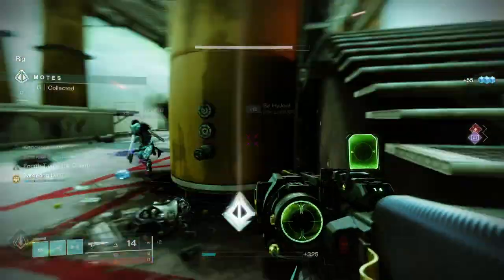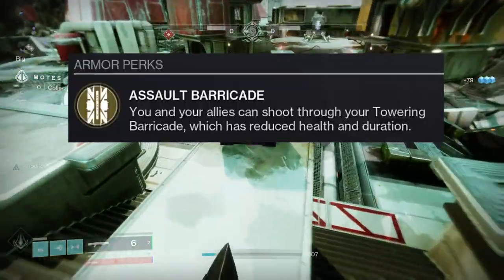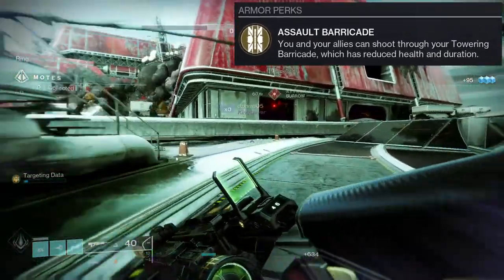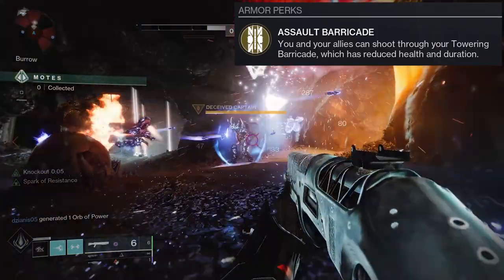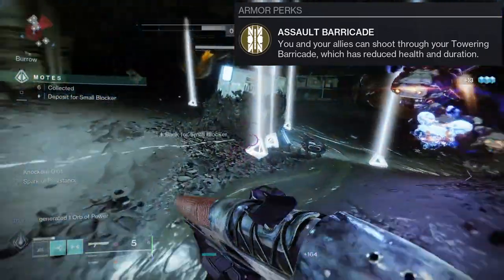Let's look at what this exotic does — Assault Barricade: you and your allies can shoot through your towering barricade, which has reduced health and duration. This exotic was a problem because it was actually super stupid. Basically you get a barricade that you can shoot through, which is obscenely powerful.